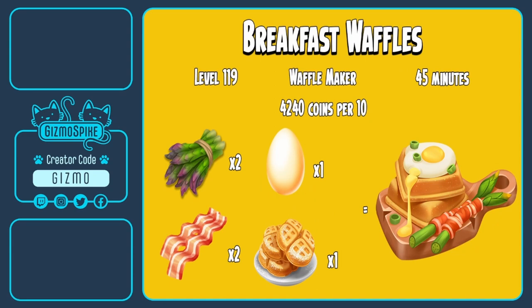Last but not least, the breakfast waffles. They will unlock at level 119, be made over in the waffle maker, and will take 45 minutes to make. You can sell them for 4240 coins for a bundle of 10. To make the breakfast waffles you will need two asparagus, two bacon, one egg, and one waffle.